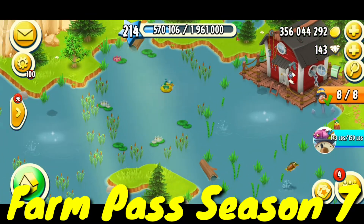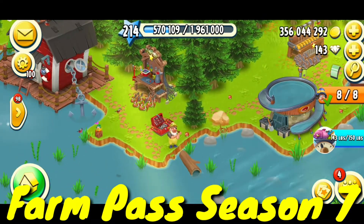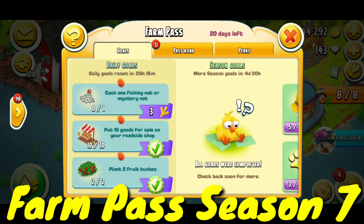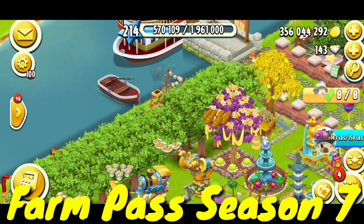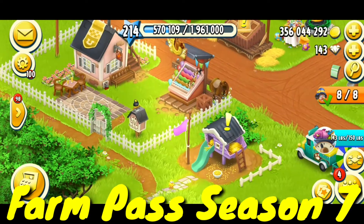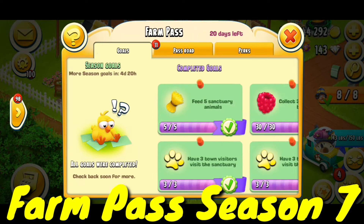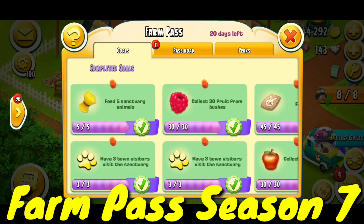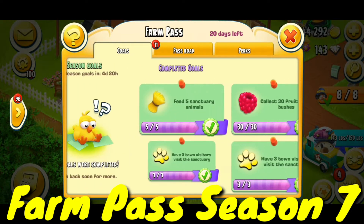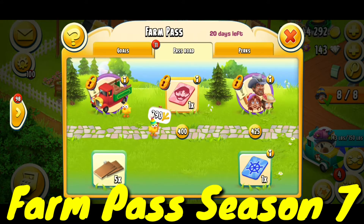I need to deploy a mystery net or fishing net but I don't have any, so I have to lose those three points. After 40 seconds and 20 hours my Farm Pass season tasks will refresh — they will give me three high-point tasks to complete.